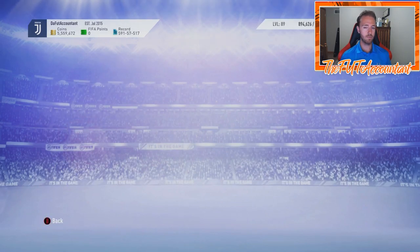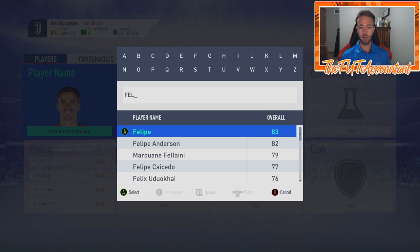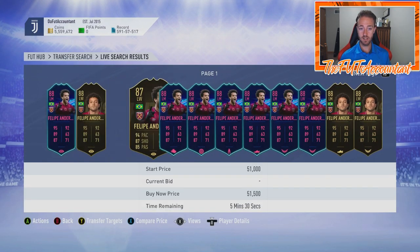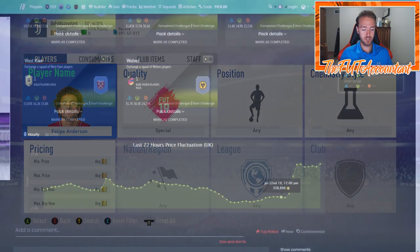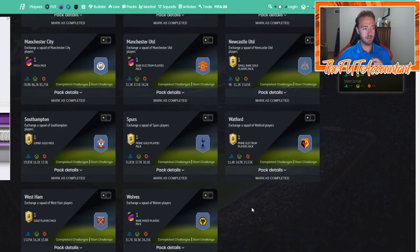So much more demand for this SBC because Felipe Anderson is a card that people have used all year — his special cards, his informs, in their teams. There are a ton of left wings and left mids in FIFA this year, but this is a card people have become accustomed to. This 88-rated card is in a lot of people's teams, and now there's a 92-rated version with a substantial upgrade. People love doing League SBCs because you get packs, and with all the special cards in packs right now with Batch 2, people want to open packs. It's the end of FIFA; they want to get the best cards and try them out.